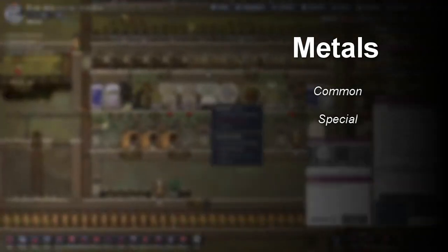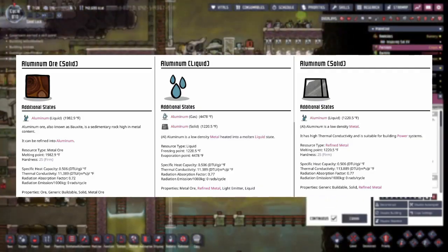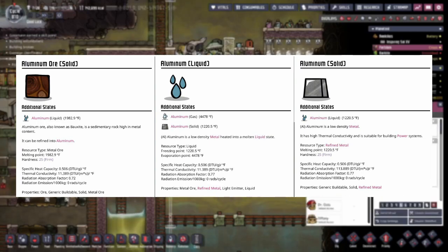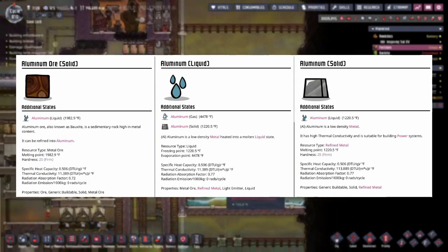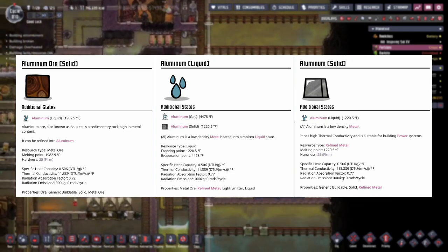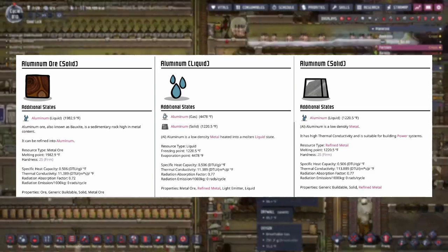I've split up the metals into common and special categories and I'll be covering both alphabetically. First off we have aluminum. Aluminum has a melting point of 1,982.9, an evaporation point of 4,478, a freezing point of 1,220.5, and a hardness of 25 for both the refined version and the ore version. It has the highest specific heat capacity at 0.506 of all the common metals, and that's the same for the refined and the ore version.